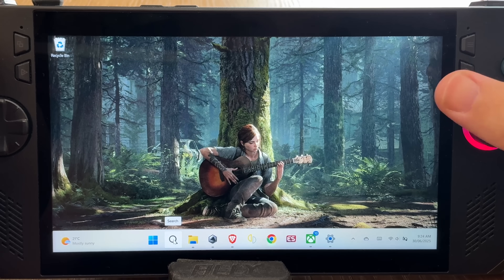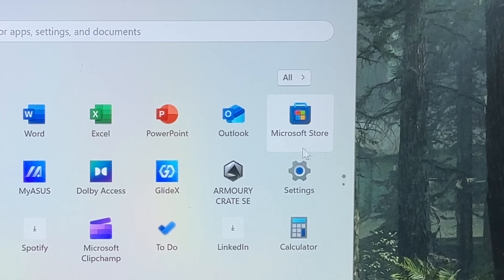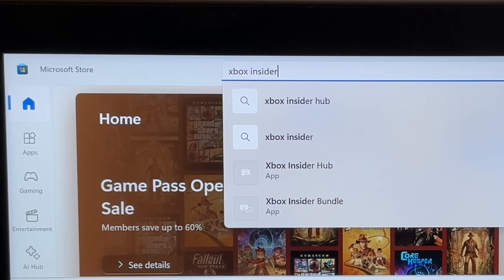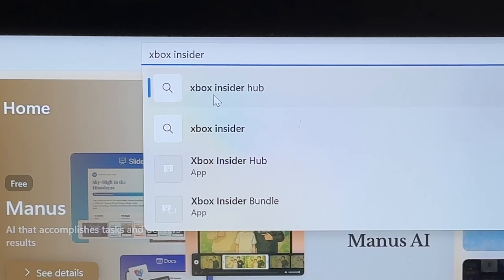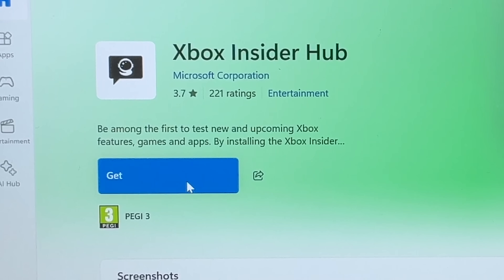For step one, we need to install the Xbox Insider Hub app by hitting the Windows Start button, open the Microsoft Store, and type in Xbox Insider. One of the first search results should be the Xbox Insider Hub app, so click this, then simply click the blue button to install it.